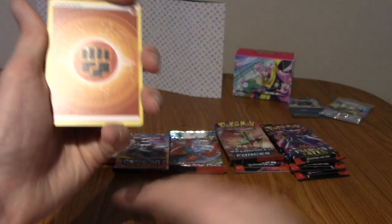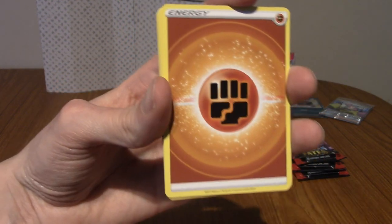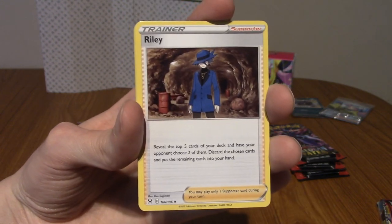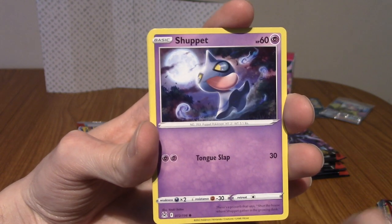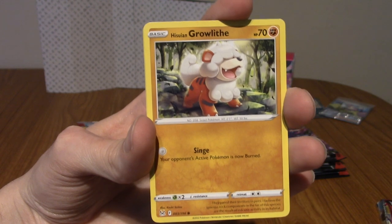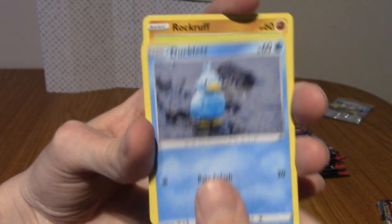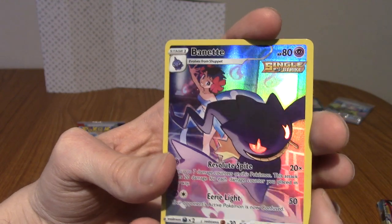It is four to the front. Let's start — we've got a Fighting Energy, an Electric, Riley the Lucario guy, a Gloom, a Shuppet, a Swalot, and a Hisuian Growlithe — not Paldean Growlithe. And a very cute Ducklett. Very cute Rockruff.